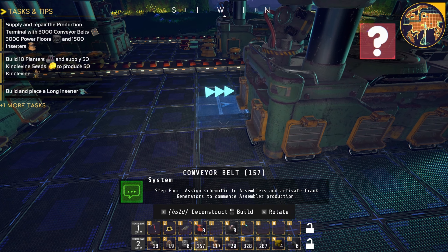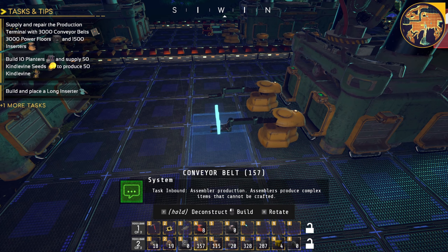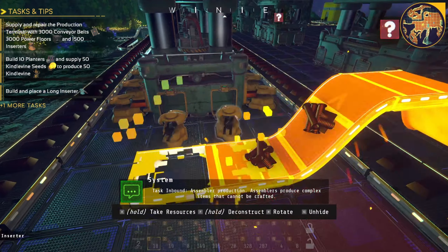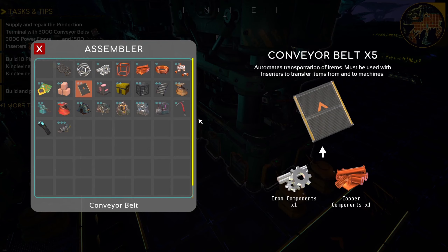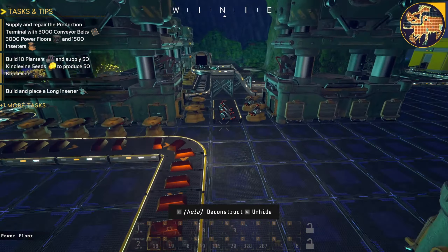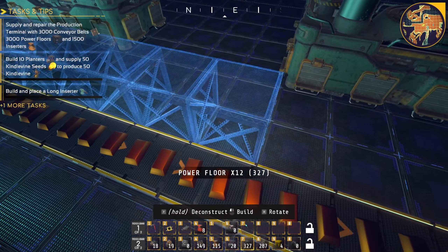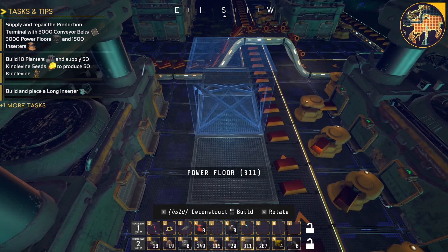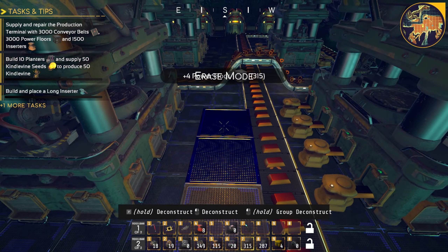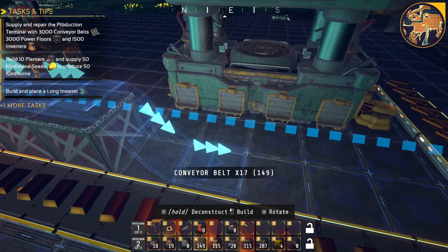I'm going to grab and activate crank generators to commence assembler production. Assemblers produce complex items that cannot be crafted. So these are going to require there — it's actually just a one-to-one, so we can keep this fairly simple. I'm going to send another path over like this and plop this down here, do something like this. I think I'm going to just leave these open as such and then grab this. It's not drooping and we'll go down like this.